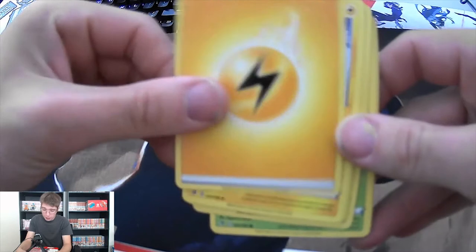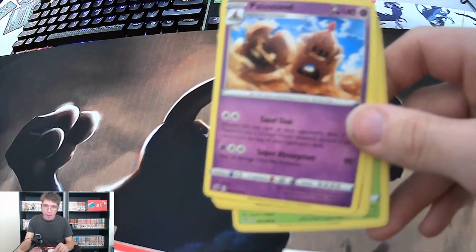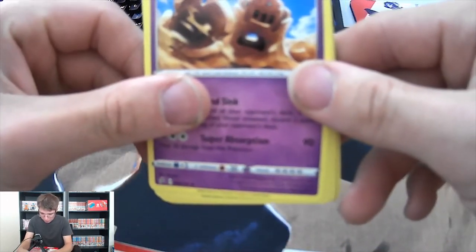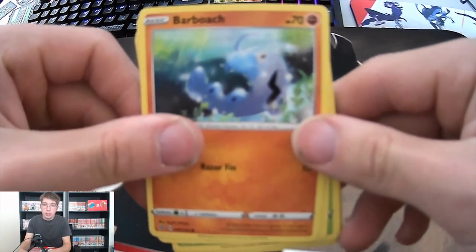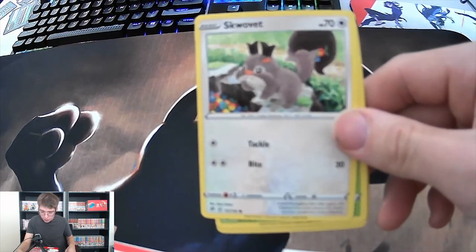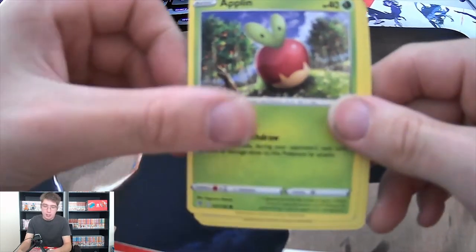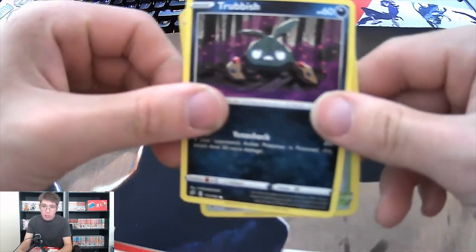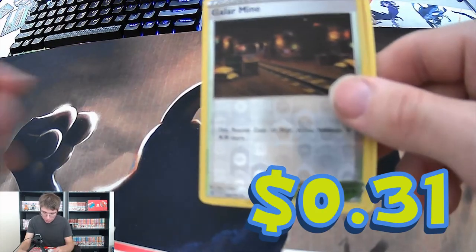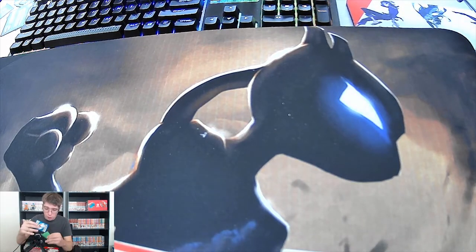We got a Lightning Energy, an Electrode. Another Cramorant - don't want to cross paths with a Cramorant, just saying. A Palossand - Palossand doesn't look very friendly. A Barboach, a Snom, an Applin - looking very tasty like an apple - a Drapion, a Galarian Mime. Reverse holo, and also for our uncommon rare it looks like we got Magmar. So far we seem to be getting either a reverse holo or a holo every pack.